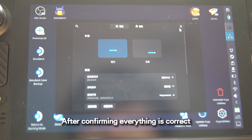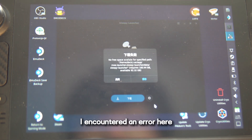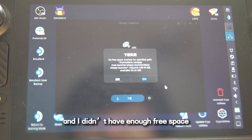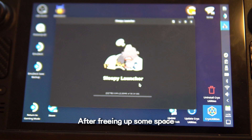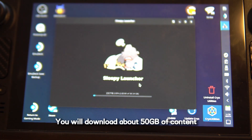After confirming everything is correct, return to the homepage and click the button to download the game. I encountered an error here because the game requires 160GB of space and I didn't have enough free space — this is a large game. After freeing up some space I successfully started the download. You will download about 50GB of content.